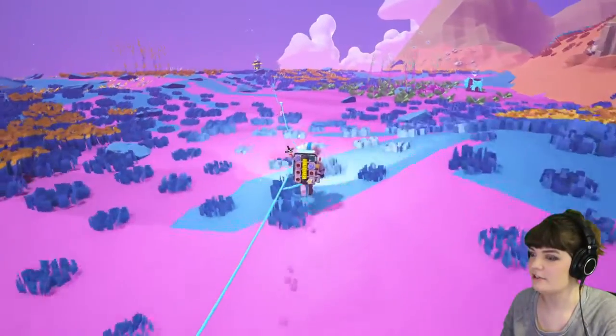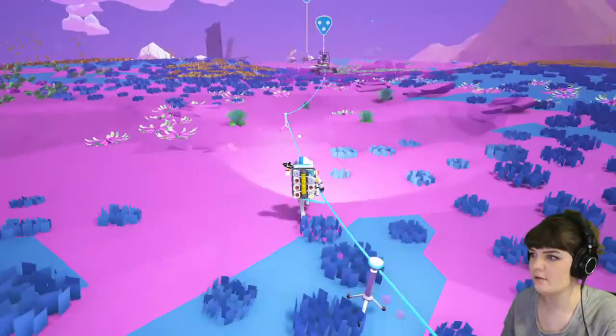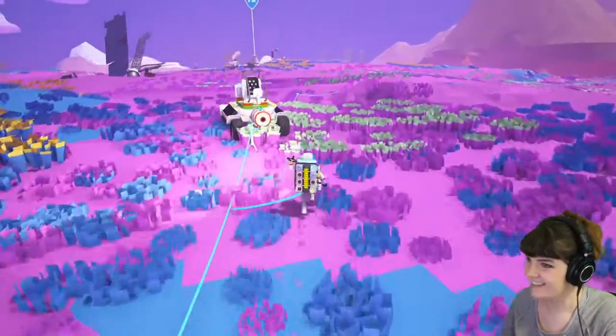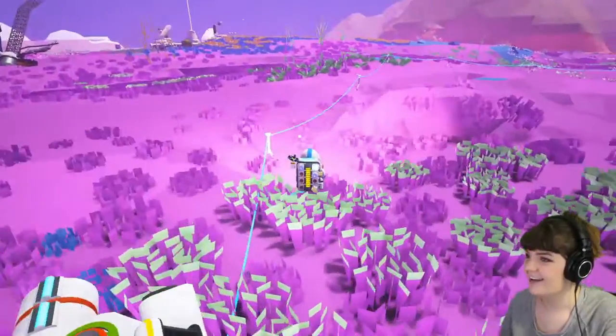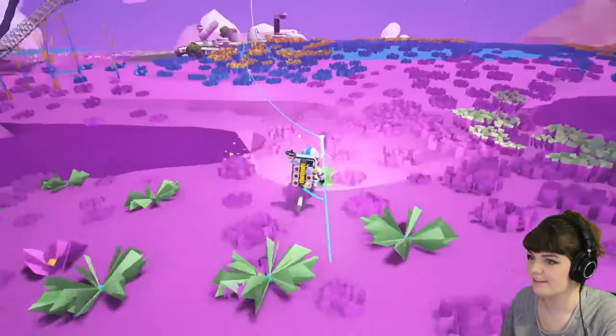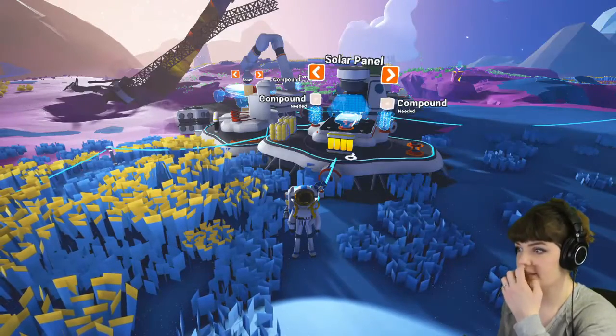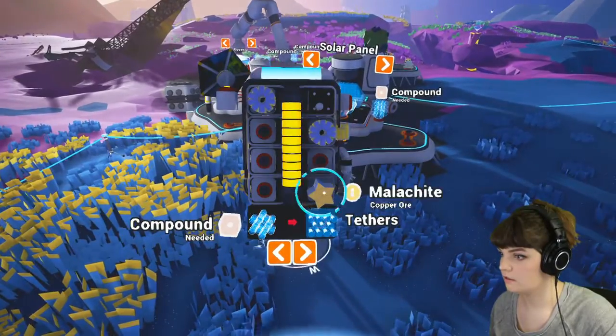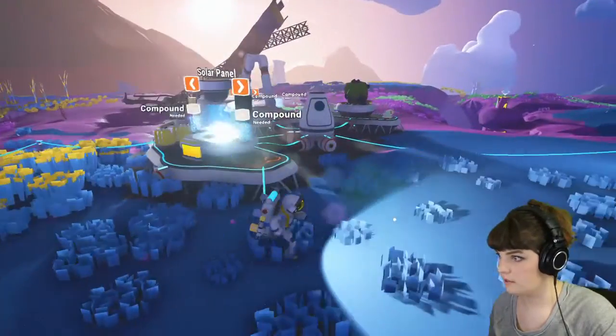I need to get a bunch of energy. I should make a solar panel. I'll be back after I make a solar panel for my rover that's just stuck in the middle of the field. I hope this is the solar panel that goes on the car — it goes on the car. It's compound.